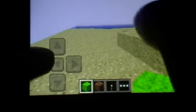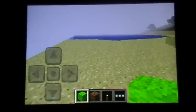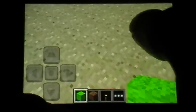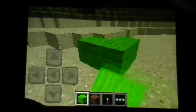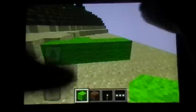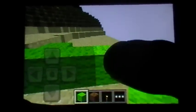Alright, Minecraft on Android. How you move is you use this d-pad right over here, and that's basically how you move. How you look around is you swipe on the screen. How you put stuff on the ground is you tap. Well, it's not the best yet. So how you break something is you hold on to it.